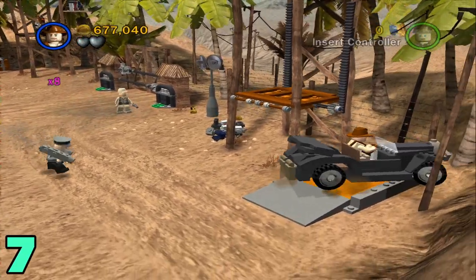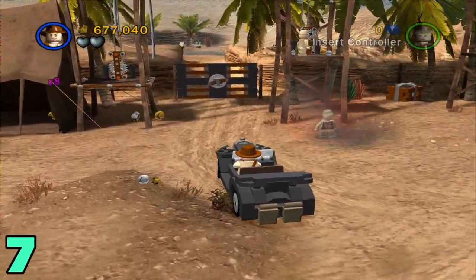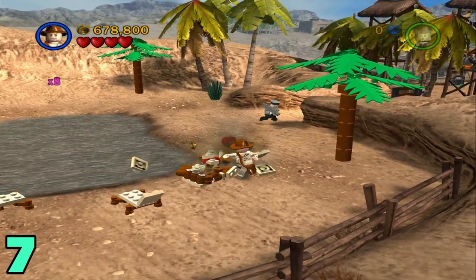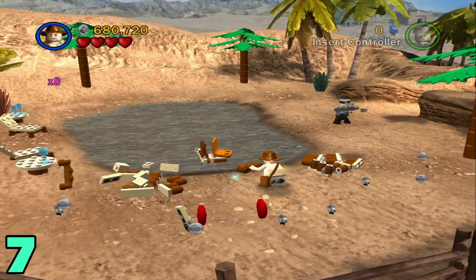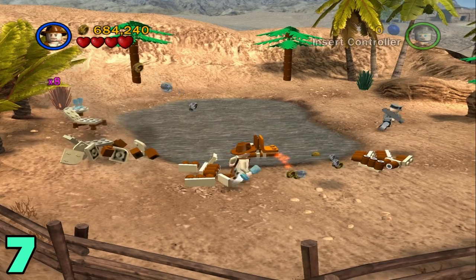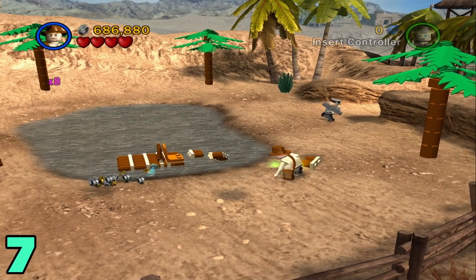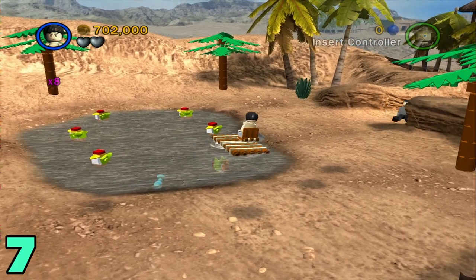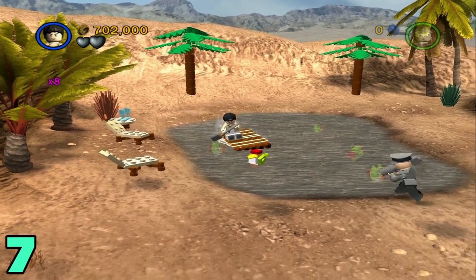For artifact number seven, we want to hop in the vehicle again and then just drive right through this gate at the top. Once you go through there, it's going to be like a resort area. We just want to break these chairs and that table down here and build up these parts. Once you have that built, switch to a character with a shovel so you can ride the raft, and then just go over all these birds in a certain time.